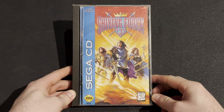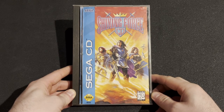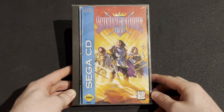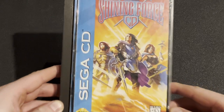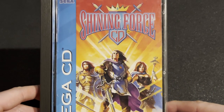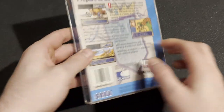Alright guys, welcome back to another unboxing. This time we're going to be taking a look at a game that I should have got to a while ago. It's Shining Force CD on the Sega CD. Now, as you can probably expect if you know anything about this game, there's not going to be a whole lot to look at, so probably the majority of the time is going to be spent reading, because realistically all that's in here is going to be the case, the manual, the game, and the foam.